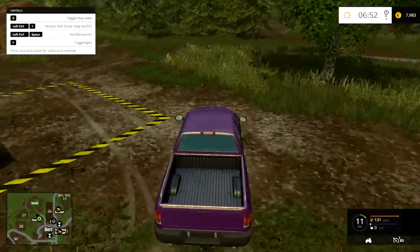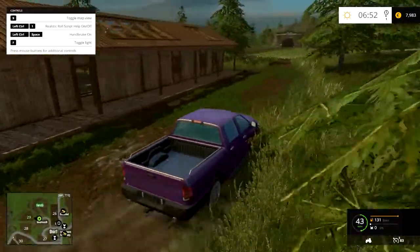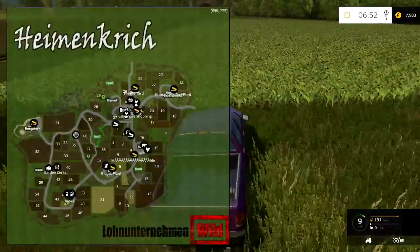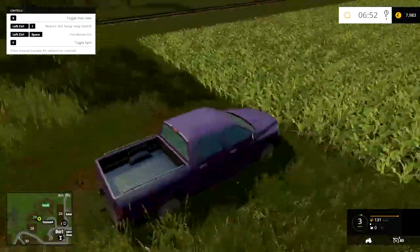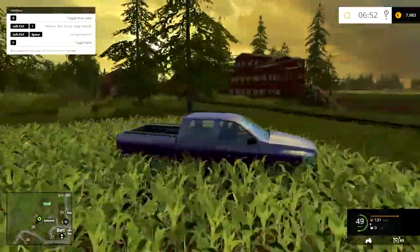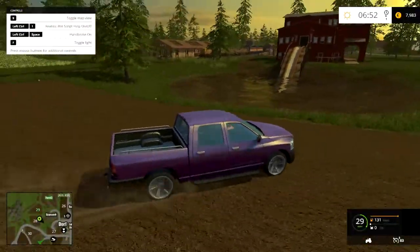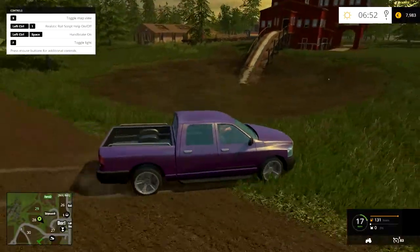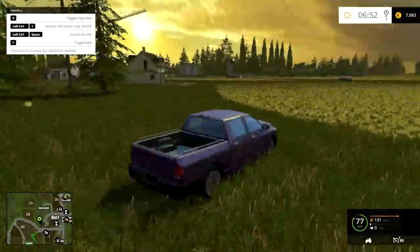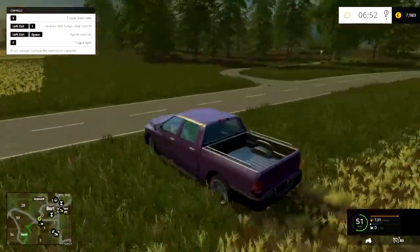I'm not even going to try and pronounce the map maker's name. You don't start off owning all the fields, and that is a nice texture. Although the wood mill sell point is here too, so you've got all your ways of selling wood all in one place right beside the forestry area, which is a bit silly. Here's a planted field that you don't own — I rather like that.